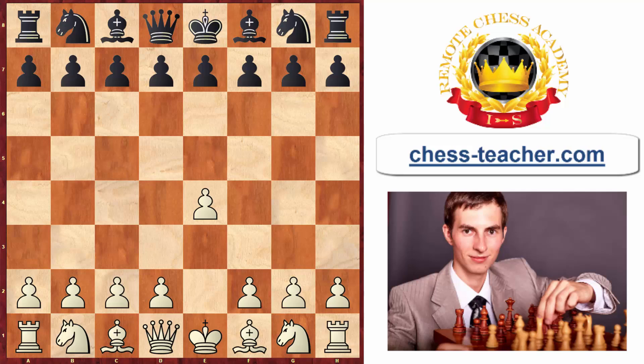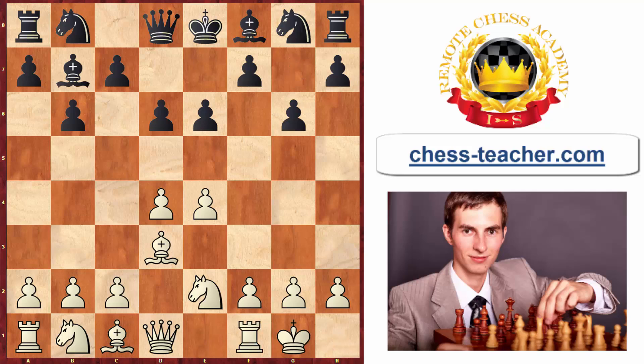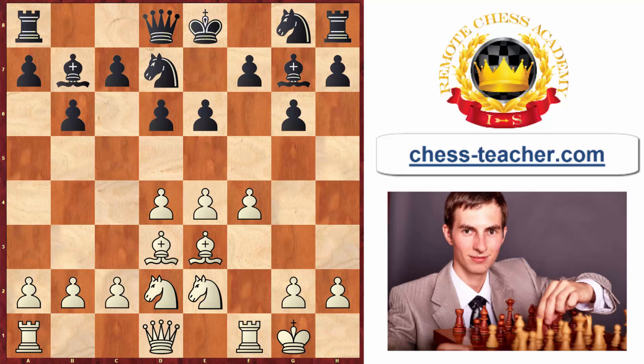The second game is between Paulson playing white and Blackburn. Both were strong players. The game starts with standard moves — black sets up the Rat Defense, white develops and grabs the center. Black plays knight to h6 instead of the usual e7, noticing that the knight can jump to g4 and attack white's bishop, which is restricted by white's own pawns. Black then pushes pawn to f5 as a counter-attack.